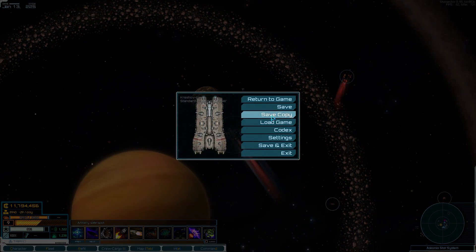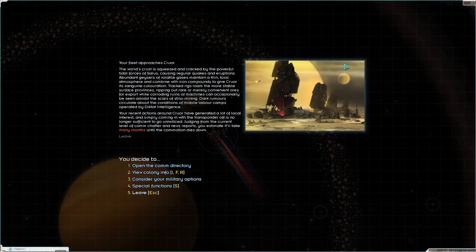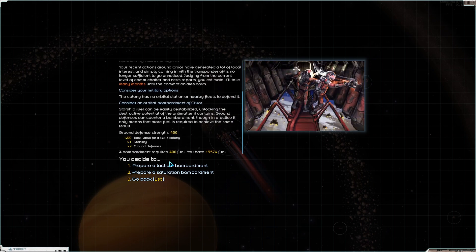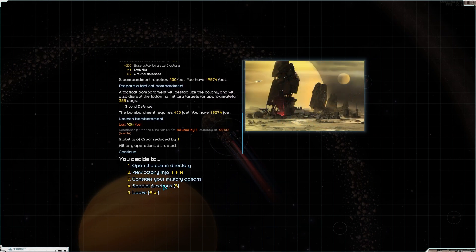We should probably save a copy before we lose the game here. And by the way, if you were ever wondering if that does anything - I'm already back up to 61 frames after being on about 20. So yeah, it's a good time. Saving a separate file will often deal with the memory leak on its own. We're going to immediately bombard Kruor - tactically of course - and then we're going to invade it.